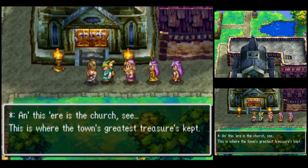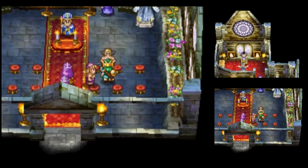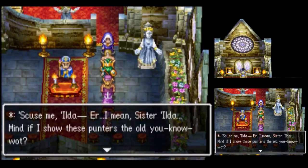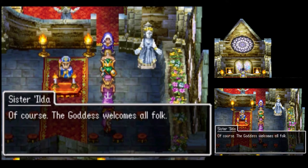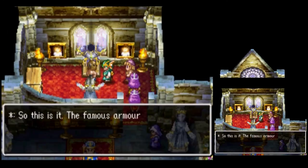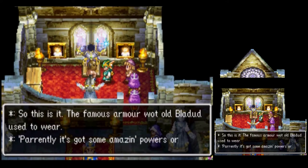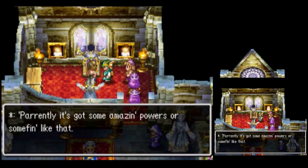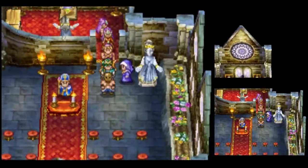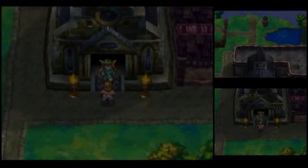And this here is the church. This is where the town's greatest treasure's kept. Let us see this great treasure. Excuse me, Ilda — er, I mean, Sister Ilda. Mind if I show these punters the old you-know-what? Of course, the goddess welcomes all folk. And what is this sparkling armor? So this is it — the famous armor that old Bladed used to wear. Apparently it's got some amazing powers or something like that. It doesn't look too special aside from its shininess.